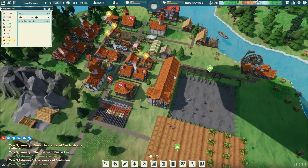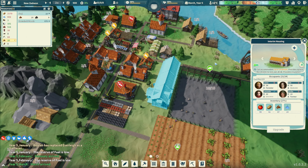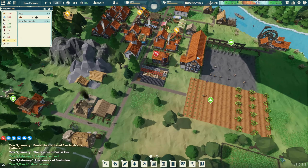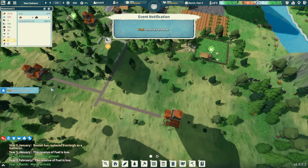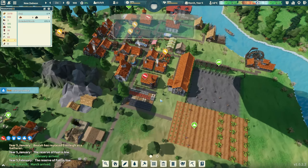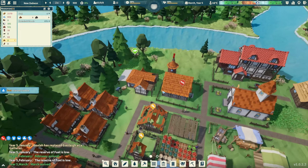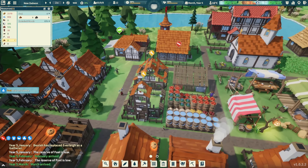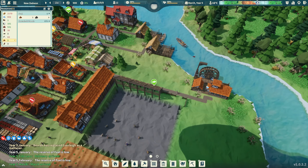I did throw up some houses and built this interim housing right here, which is a big house that can accommodate up to 24 people - kind of a temporary housing thing. I got up the other two logging camp buildings and had to throw a repair shop in because these houses are literally falling apart.